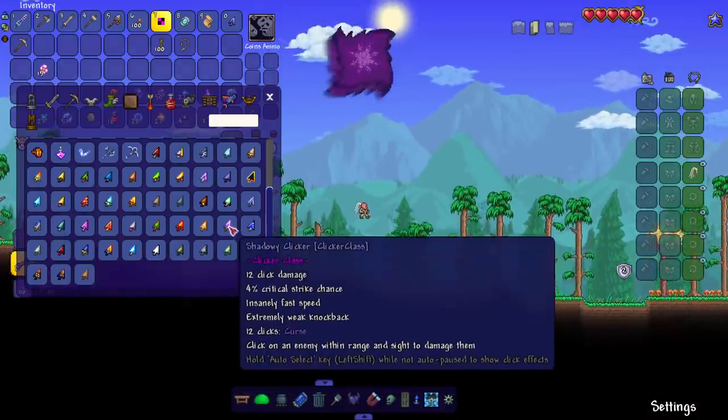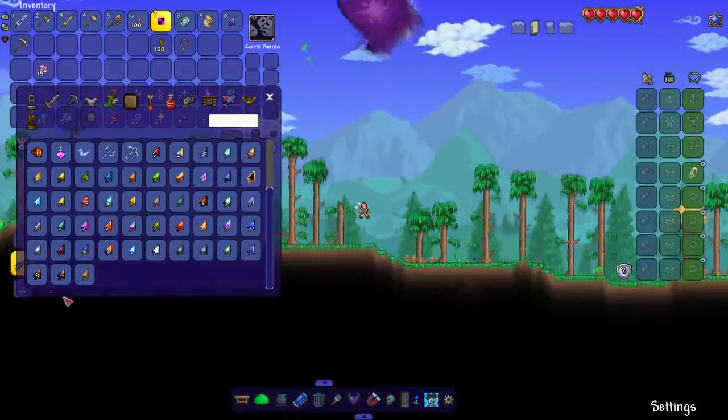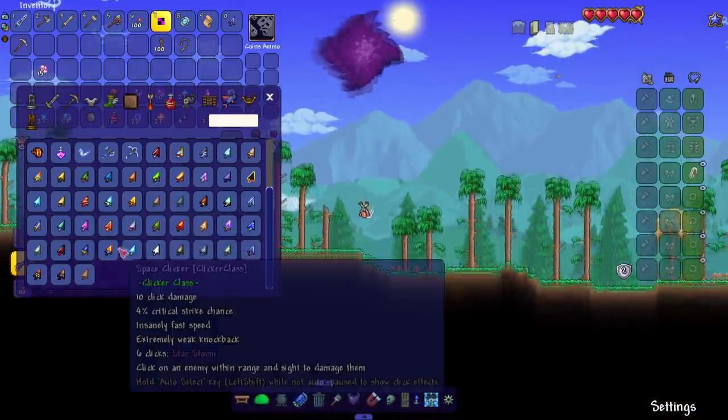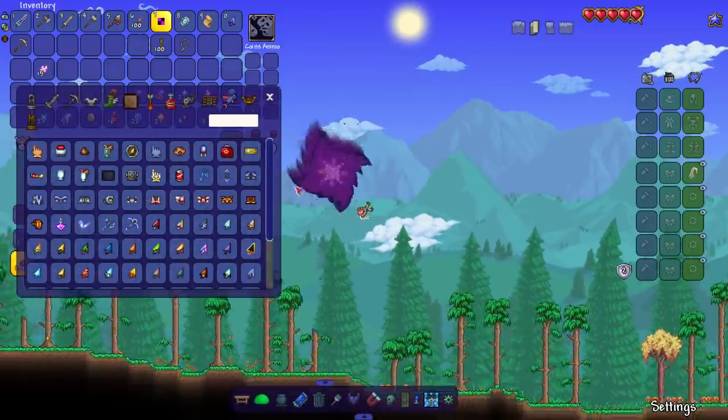Look at that - the zombies are getting sucked in and their body parts are flying around. This is amazing. I'm starting to notice there's a lot of new clickers from the Clicker Class mod - that would have been nice to have during the actual playthrough. But mods update, they do that. Maybe I do have to do a 1.4 Clicker Class playthrough soon.